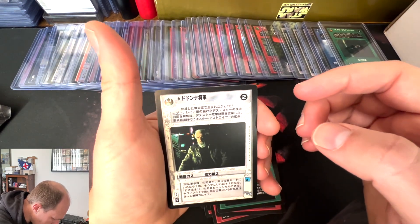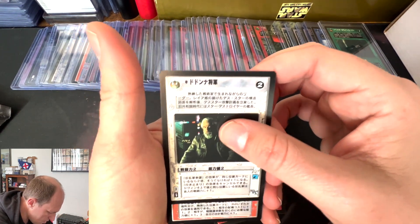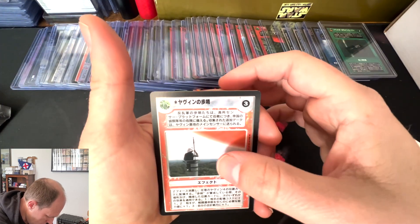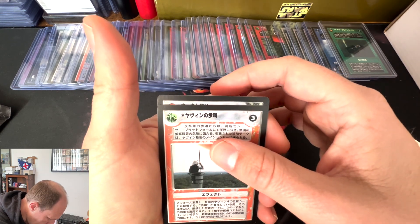This General Dodonna is pretty clean. I have a General Dodonna 9, but I'm looking to see if potentially I could do a little better there because he is an uncommon. So it's worth trying again. We've also got a Yavin Sentry here and looks like it's going to be an effect or interrupt.